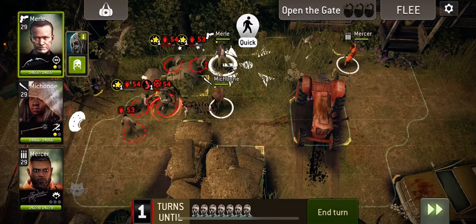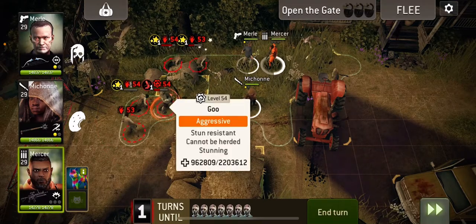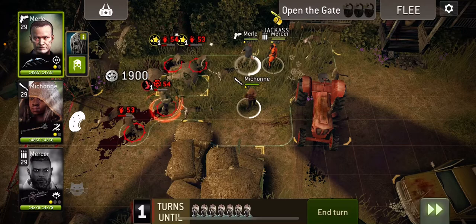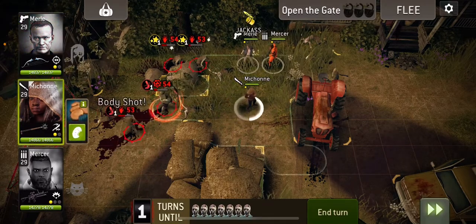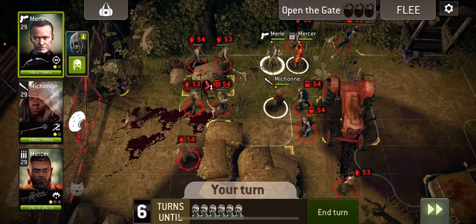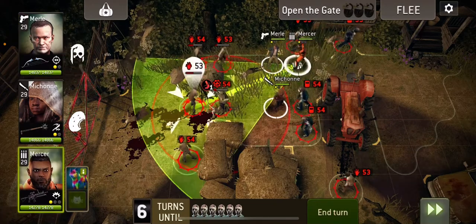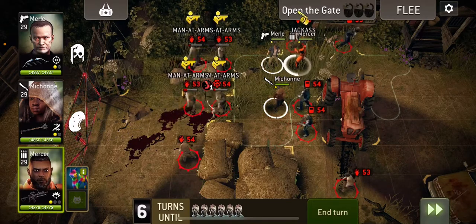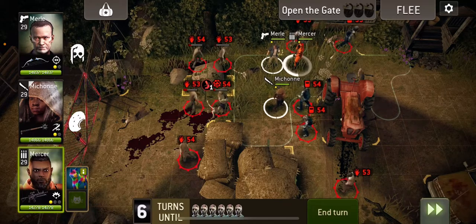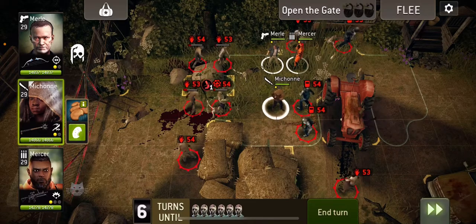I'm never sure with Mercer — sometimes he can do massive damage and kill a goo, because all you have to do to kill a goo is do more than 50% of its remaining health. Let's see what happens. He didn't, that's fine. We're going to slow that one down and let this one come and hit Michonne, hopefully charging her up — or not, because we're miles away from that. Ah, I wish she was charged. All right, let's shoot through. Oh, that's frustrating.